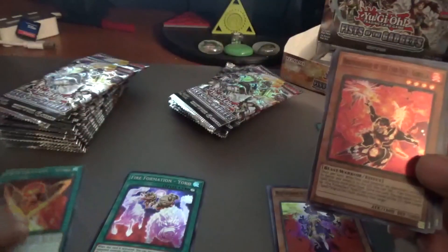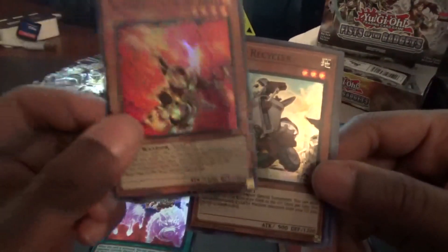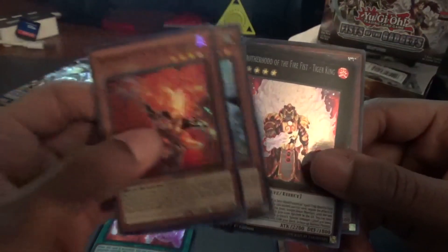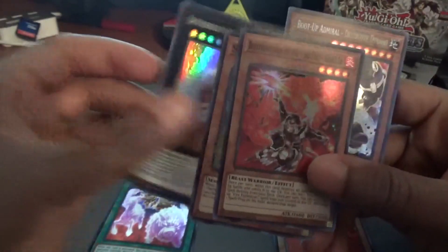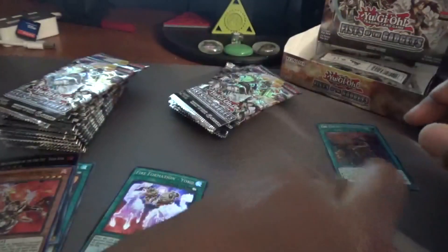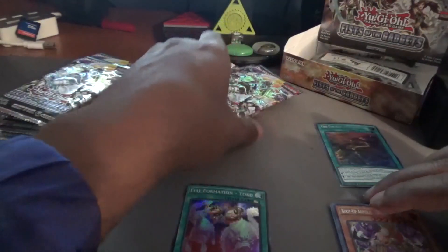Fire Formation Tensu — one of the cards we needed — going straight in the deck. Fire Fist Gorilla, we might put him in for attack support. Brotherhood of the Fire Fist Tiger King — another card we were looking for — going straight into the extra deck. Scrap Recycler goes to the collection. Boot Up Admiral Destroyer Dynamo — interesting. It seems each pack has a secret rare at the end, which is pretty cool.